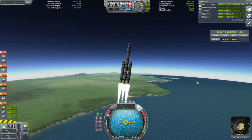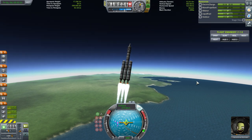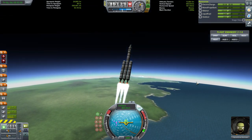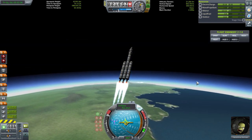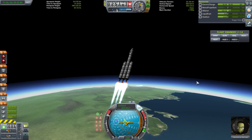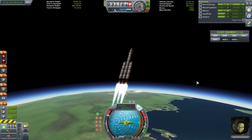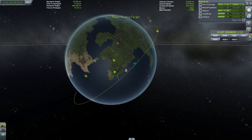I'll probably demonstrate another docking once I get RCS unlocked so you can see how that works. This is going to be a bit harder, but it's good to practice this kind of docking when you don't have RCS — it's rather more touchy and difficult. We want to get this into a lower orbit than the other one. The lower orbit will move faster — the higher the orbit, the slower it goes. We got the docking target into a high orbit, so if we get this one into a lower orbit, it will catch up.